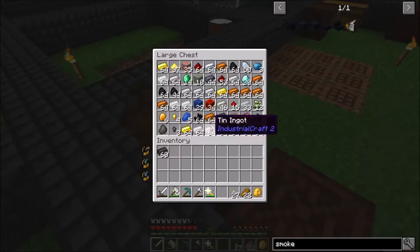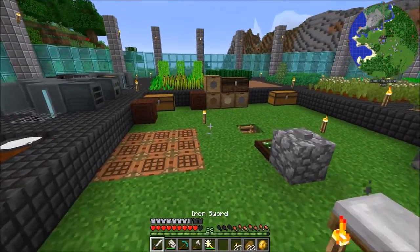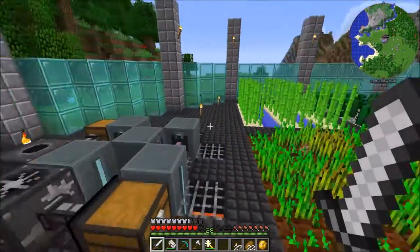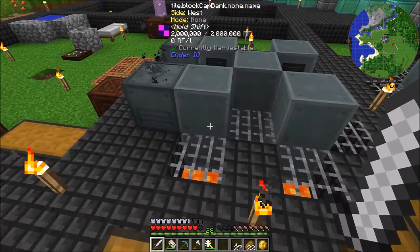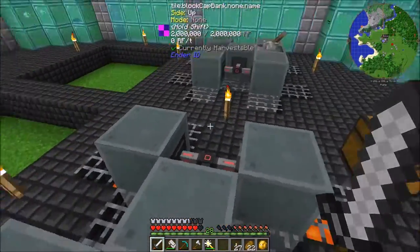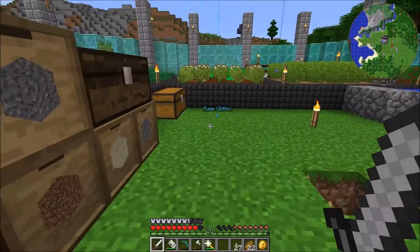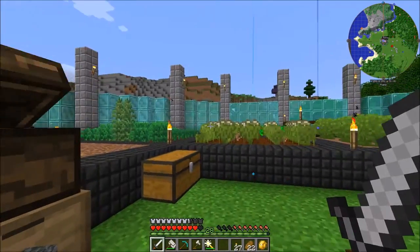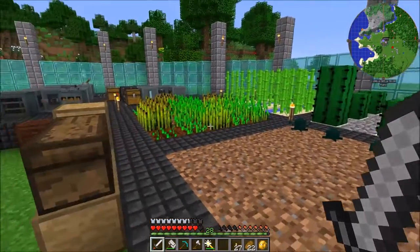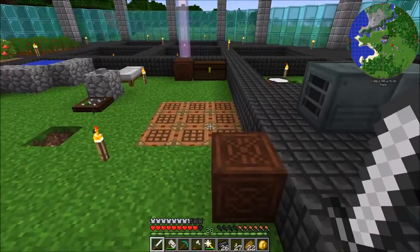We have a ton of metals now. I have two capacitors stacked on top of each other for each of these, so we can have two million storage. We have an absolute ton of food. Today we're going to start getting into Tinker's Constructs, and we're going to go to the Nether as well — those kind of go hand in hand.